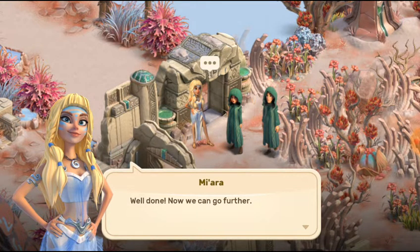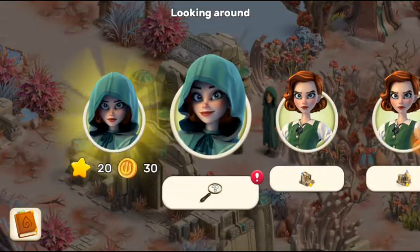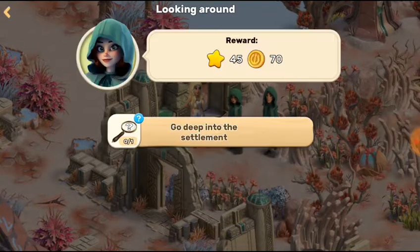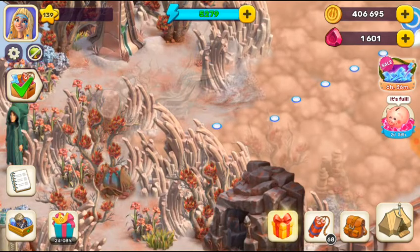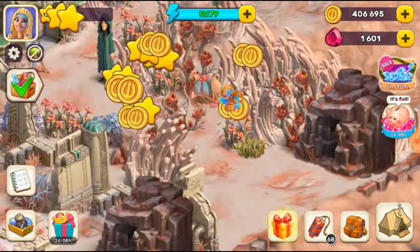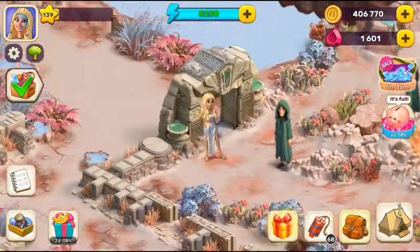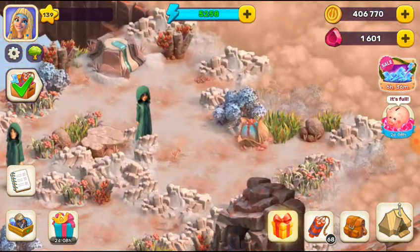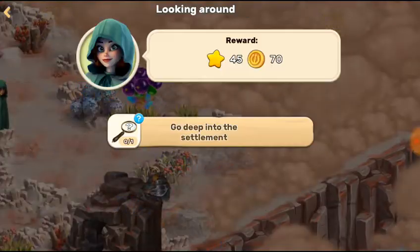The previous shift almost finished the most delicious dishes. Thanks — head to the dining room, now it's open. Well done, now we can go further. Grab another reward from here, look around, go deeper. Click on that one, hide everything here. Click on that one, let's go.